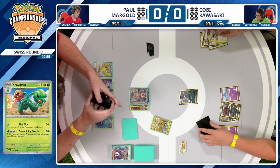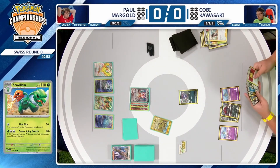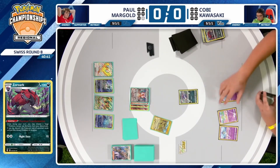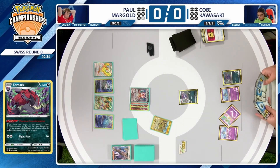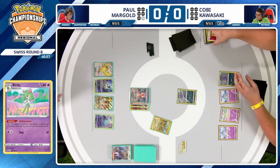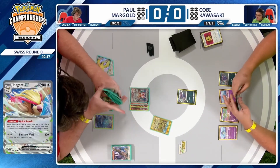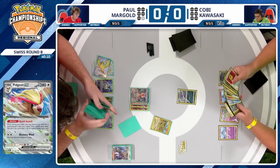If you really need to, you can always use Phantom Transformation and put yourself into a Curlia. Your Zoroarks are just so, so valuable. Kobe may have to do just that right now — needs to continue to get set up. The Battle VIP Pass is hitting the discard pile, and this hand is just filled with energy cards — four or five energy cards. Just going to be a pass, and it looks like Paul may find an opening with Quick Search online. I really like this line for Paul — just try to get rid of those Curlias and make things as difficult as possible for Kobe.